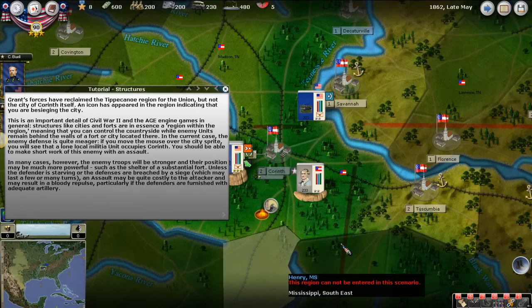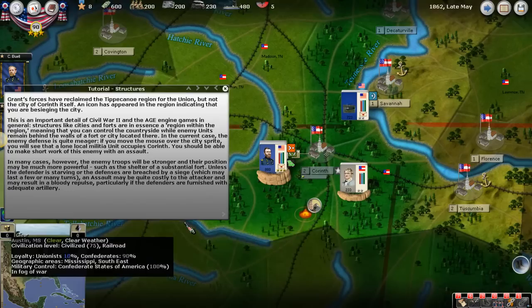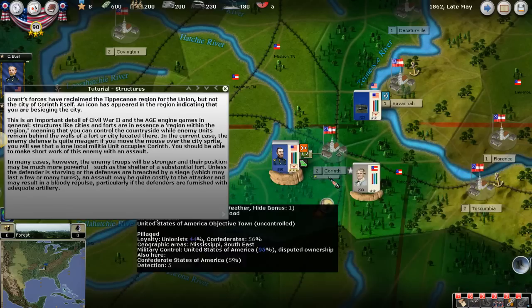Hi, welcome back. This is Charles, and we're taking a look at tutorial 7 in our tutorial basics series. In today's tutorial, we're going to be basically assaulting a town, or you could say assaulting a structure, specifically the city of Corinth.